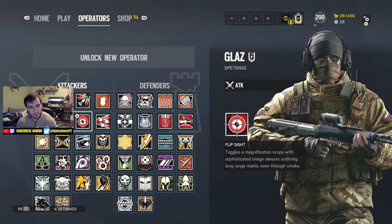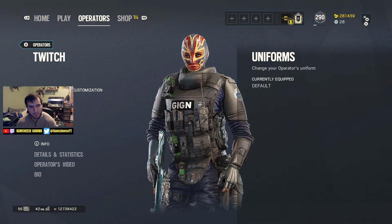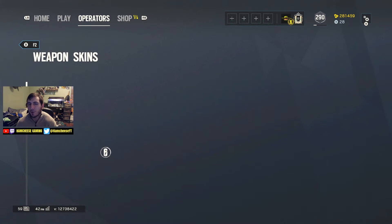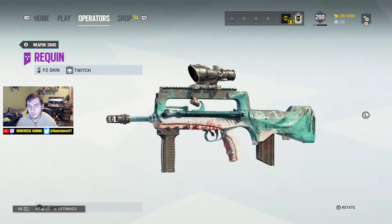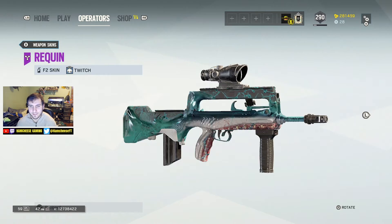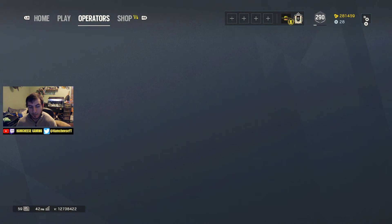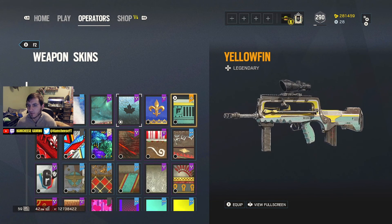I don't use GLAS that much but damn, I look good. And the shark camo - people don't appreciate the shark camo enough. Look at how cool that is, look at the teeth! That's awesome. But Black Ice is Black Ice. I have a legendary skin for this too - oh yeah, and the royal skin. But Black Ice rules over them all.